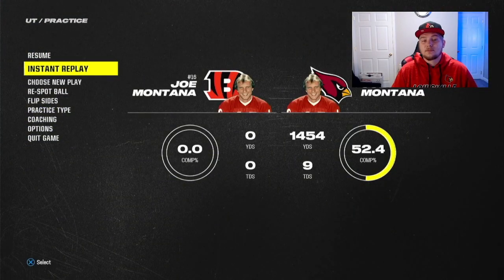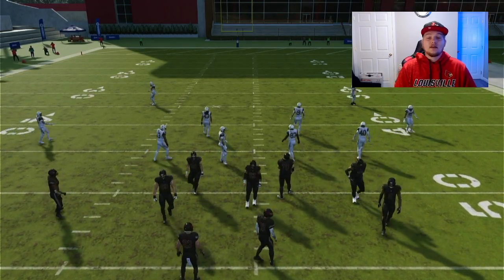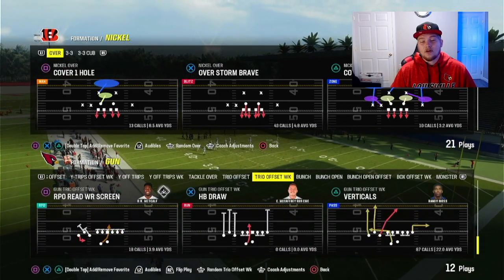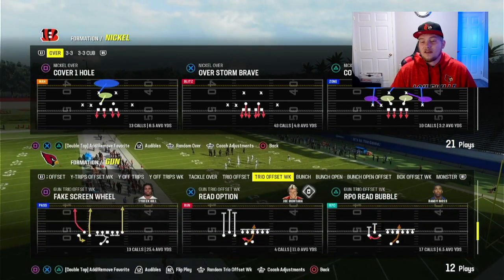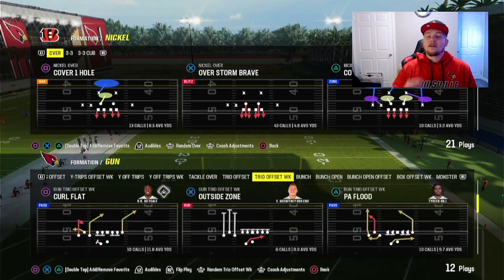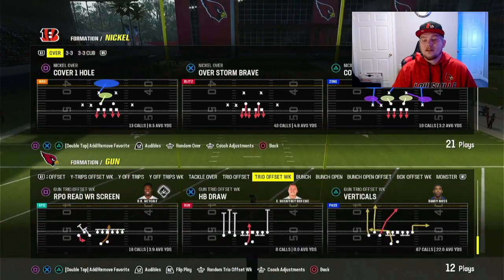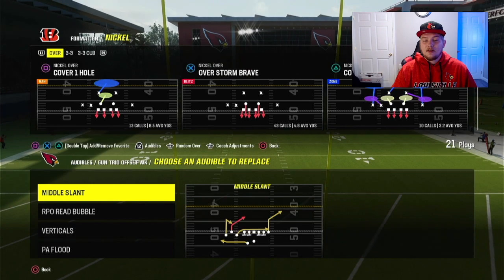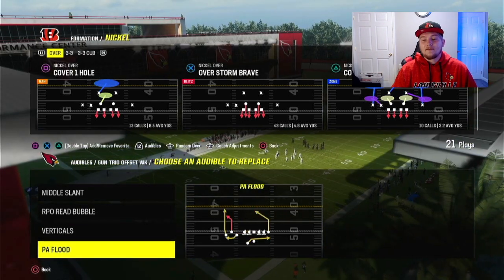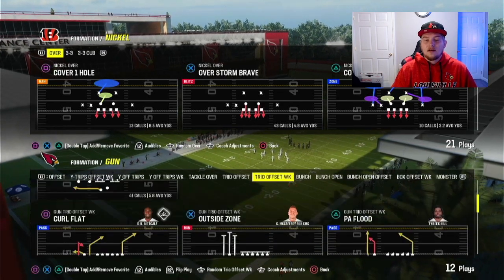That's a key element to this offense — something super important I wanted to go over before the run plays. There are some really good run plays in this formation. We have an inside zone and a draw — I'm not going to go over those two since we've covered them before — but the read option and the outside zone are really, really good run plays. How I like to set up my audibles is: middle slants, RPO read bubble, verticals, and flood. You'll see why in just a second.